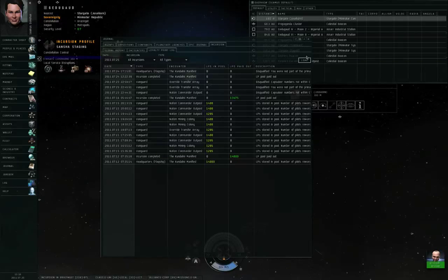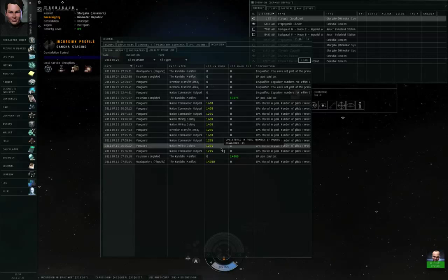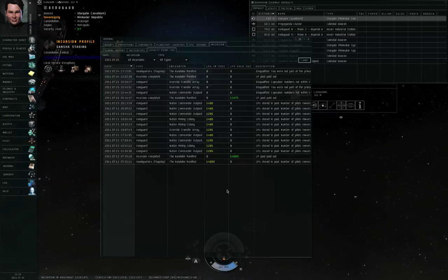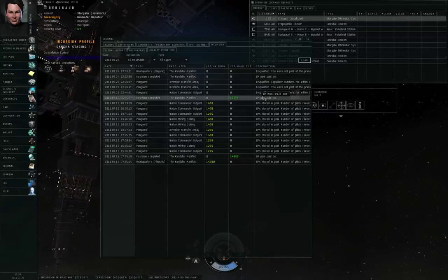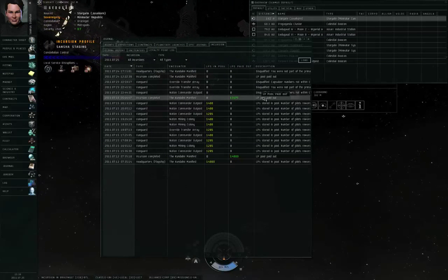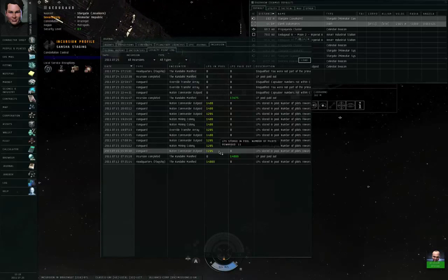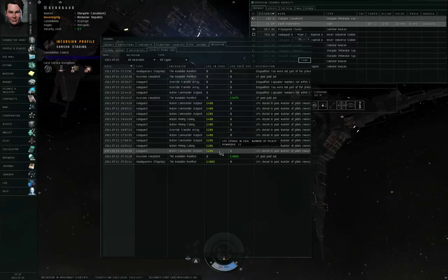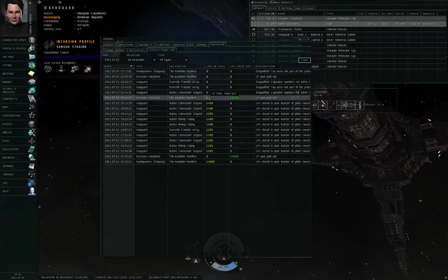Those loyalty points are promised if somebody manages to defeat the Sansha supercarrier in that constellation at a later time. For example, I was participating in running Vanguard sites and a whole bunch of Concord loyalty points were promised to me, but weren't paid out immediately. When somebody else defeated the Kundalini Manifest in that constellation, everyone got their loyalty points. If the time limit had run out first, all those loyalty points would have been thrown out — you don't have to be the one to defeat the supercarrier, but somebody has to.